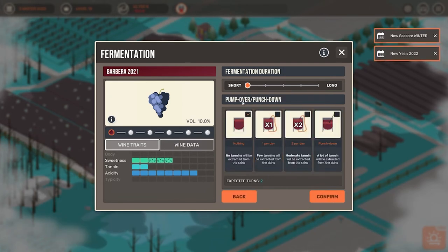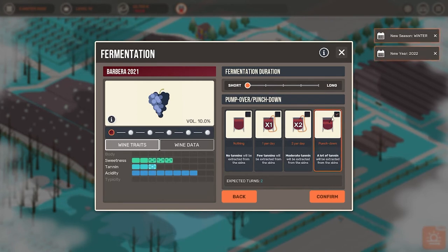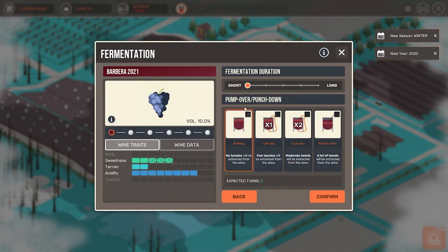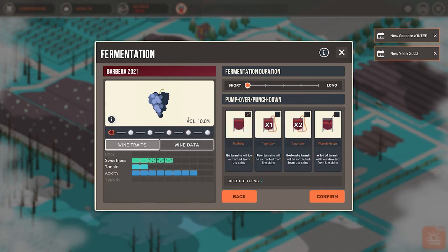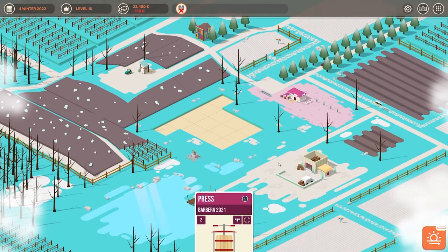In the next step we have to tell the game how many times we want to pump over or punch down, and that is just going to change our tannin level. Tannin is kind of the bitterness of the wine, if I understand that correctly. So if we go and punch down we get more of that, and if we leave it at nothing then you can see it stays the same. Again if I remember from last time, my best results on this wine were if I left it on nothing.